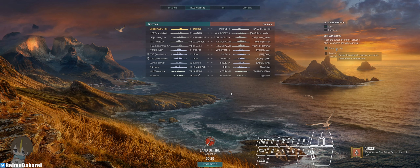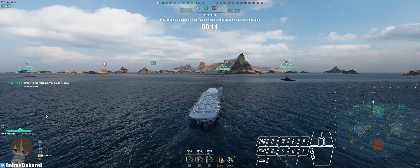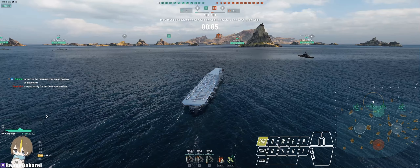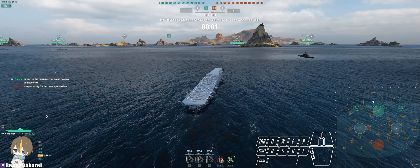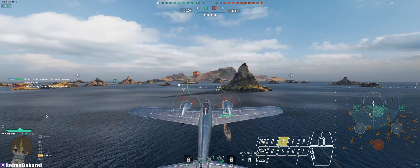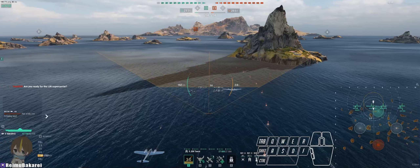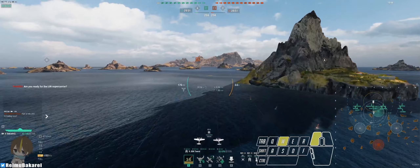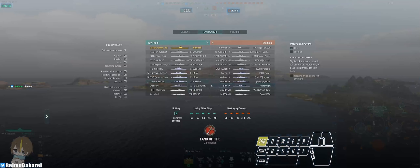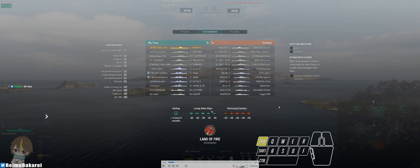For destroyers, I don't have much to worry about unless it's something like a Halland, Smolensk, or Ragnar — ships with really strong continuous AA. If you are facing ships like that, the best approach is to first try to have your destroyer spot them. In the worst case you have to face-check them yourself, and once spotted, take a different flight path instead of flying straight through. Every single plane counts for mid and late game — if you throw planes away carelessly, it's really going to hurt you later on in a 20-minute match.